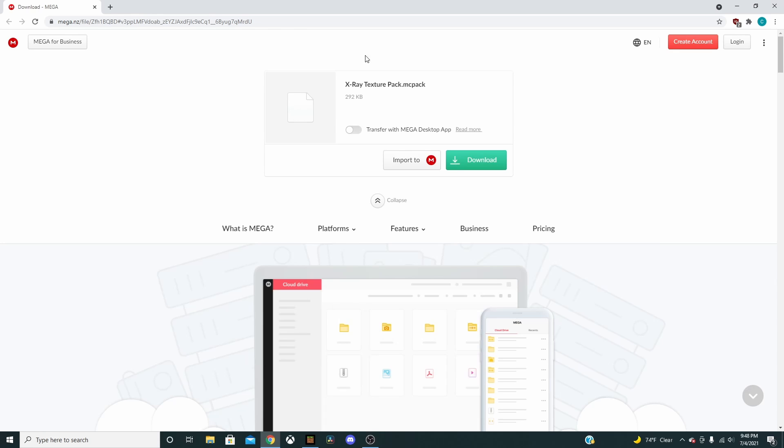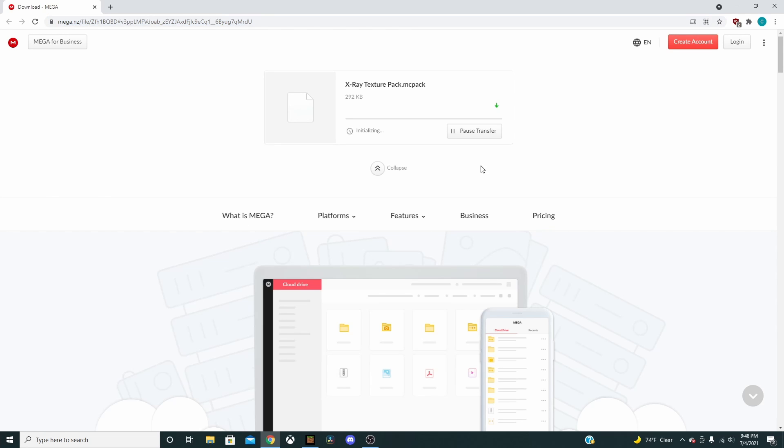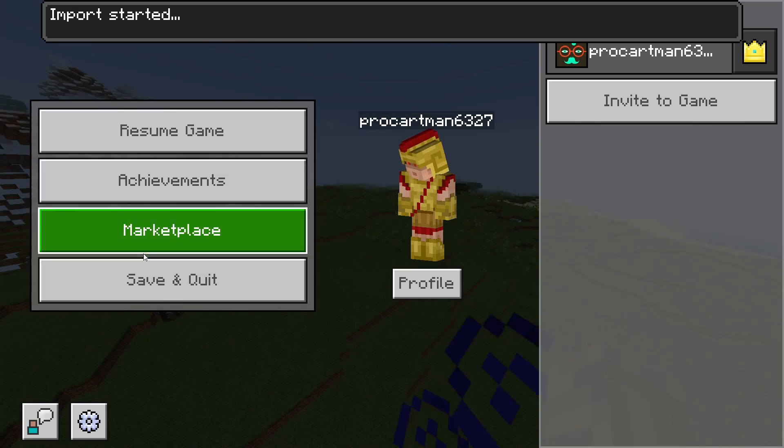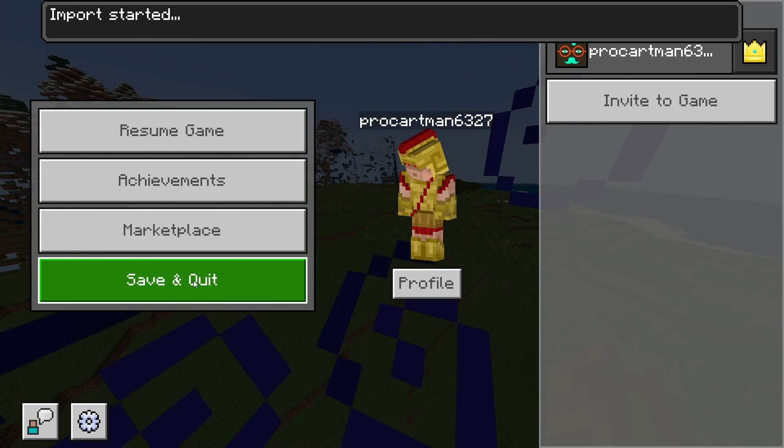The first thing is how we are going to download this texture pack. I am currently on Windows 10. All you need to do is go to the link I have put in the description and download it. Once you have downloaded it, you should see in the bottom left corner there is a little icon. Just click on it and your game will reload and import your texture pack.